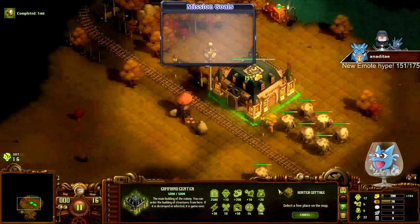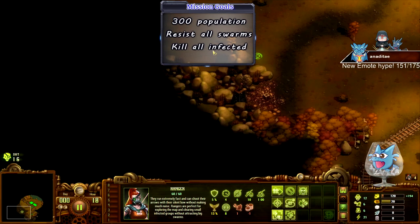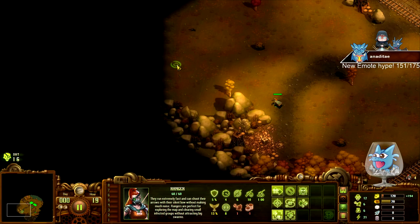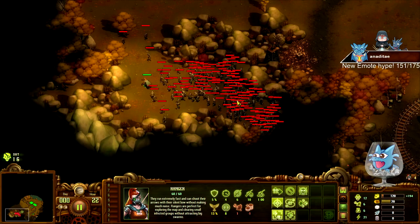Let's head into the goals. Your goal for the first mission is very simple: all you need to do is hit 300 population, resist all swarms, and kill all the infected. Resist all swarms means you need to fight the last wave, which in this case happens around day 16. That's about it for all the goals - a very simple mission.